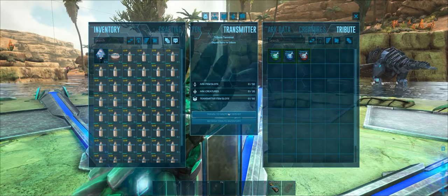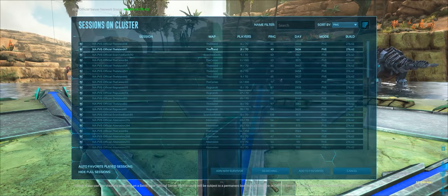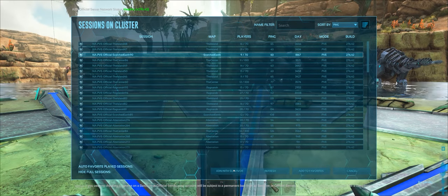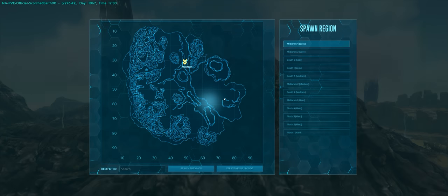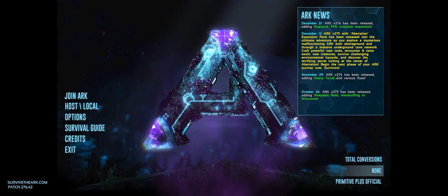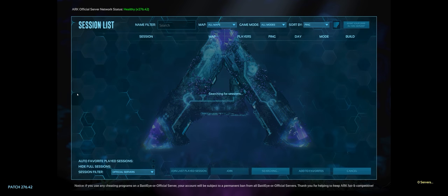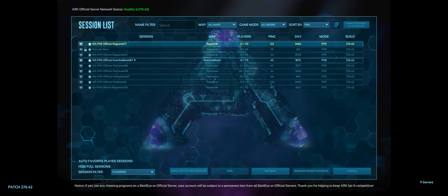As soon as that yellow transfer timer goes away, it's time to transfer out. It really doesn't matter which map you pick because we won't actually be spawning into the map. What we're going to do is exit to the main menu. Once we get to the spawn map, we don't want to spawn — just hit escape and go to the main menu. Anything that has a spoil timer, including mutton and eggs, will have an infinite spoil time inside the ARK.